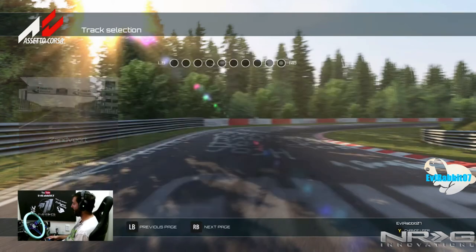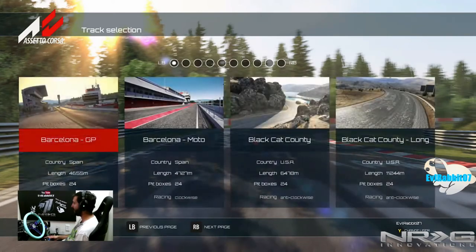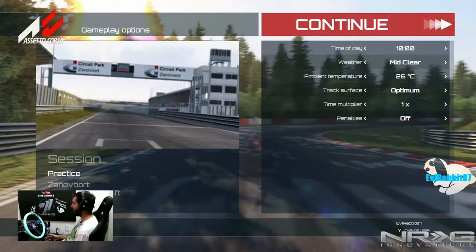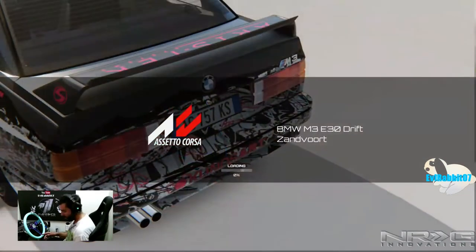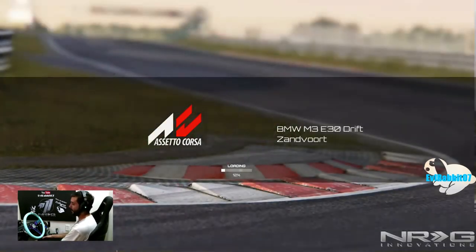With that being said, we're going to hop into a track I've never driven before and just rip it. I'll see if maybe the driving characteristics have changed. The fact that we can now map controls is pretty interesting, especially for everybody that left Assetto Corsa because they couldn't map B as their handbrake — they had it wired into B and didn't want to rewire it to X.